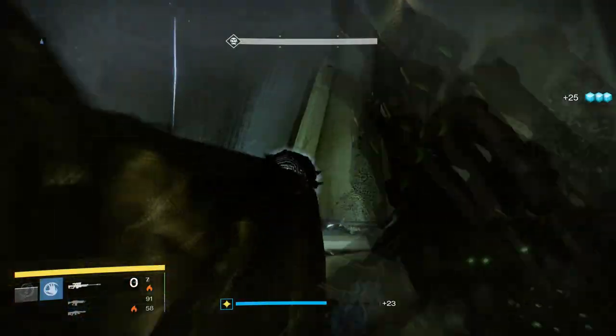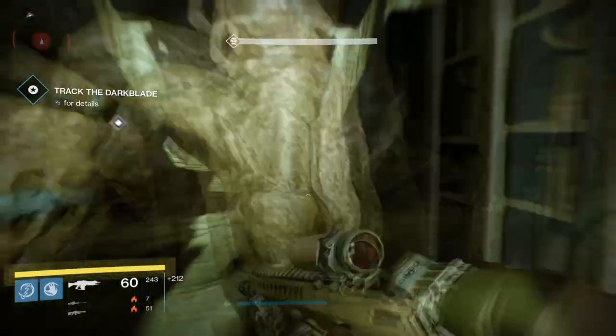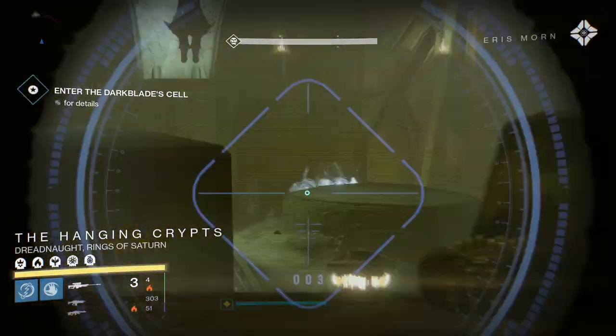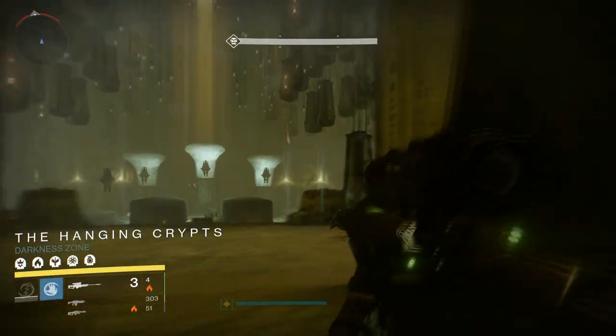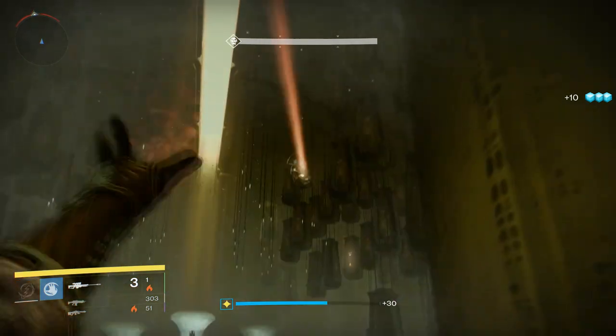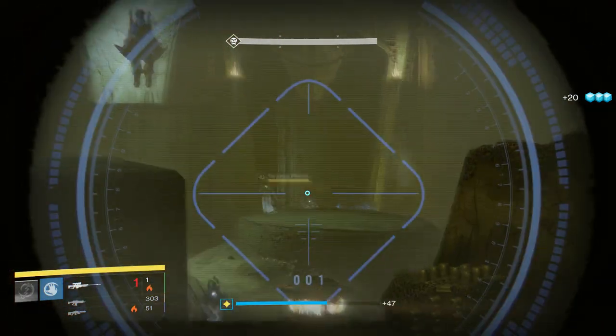Now you're pretty much done with this room. You just kill the Knight, kill the Blight, and try not to get stomped by that Ogre. So for this next part, take it slow. You want to snipe everything at the doors — basically everything threatening. And you're going to use your Self-Res again to tank all the damage from the Shriekers in this room, if you happen to die.